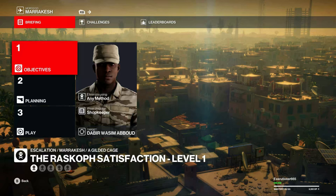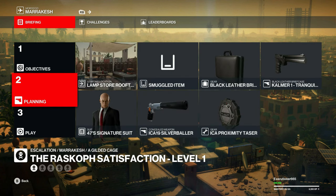For the last Legacy Escalation in the Gilded Cage version of Marrakesh, we have the Raskoff Satisfaction. Let's start on the Lamp Store rooftop with a pistol, proximity taser, and a briefcase with the Calmer tranquilizer.